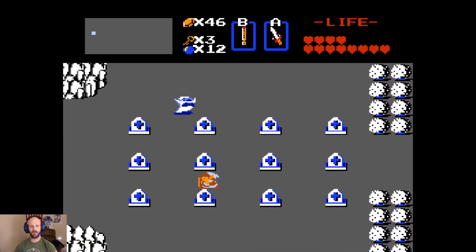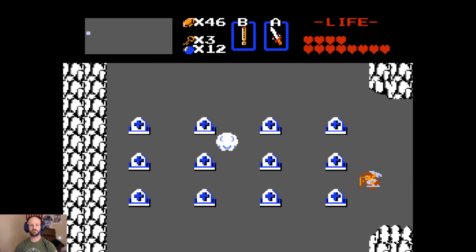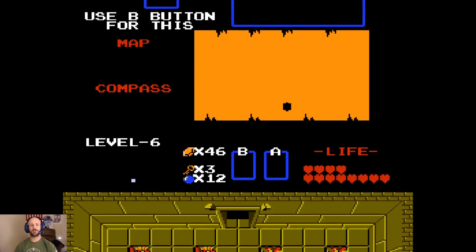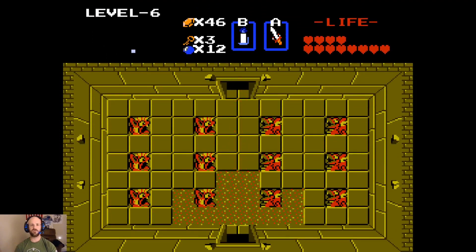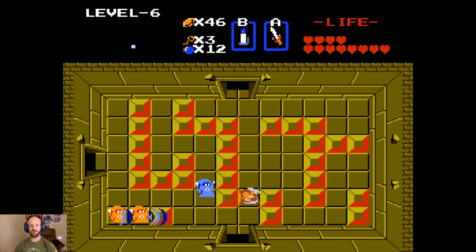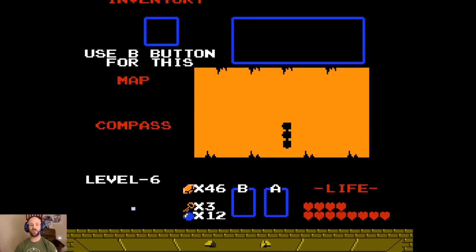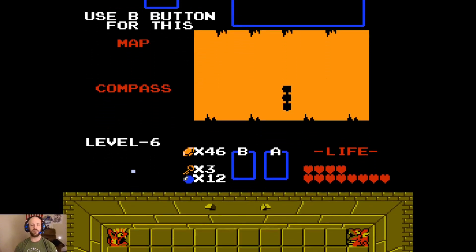We'll head over to the west middle section, blow the whistle, and that will unveil this staircase leading to Level 6. Now, Level 6 - we have a lot of whiz robes that we're going to have to deal with. Only, when I say deal with, what I really mean is escape from. We're going to skip by all of these enemies in this room because they don't do anything - we don't get anything for killing them.